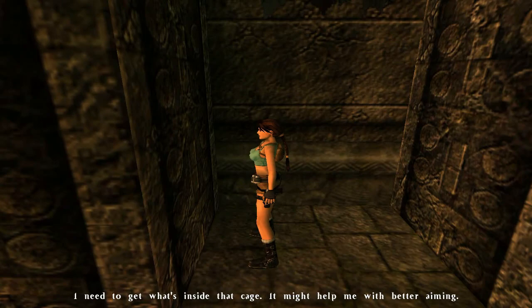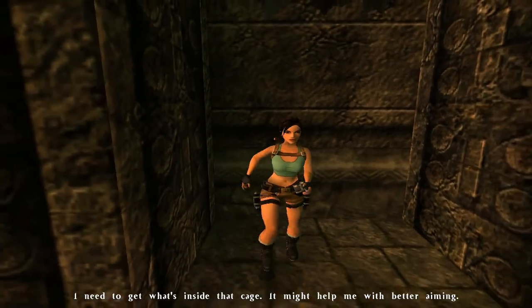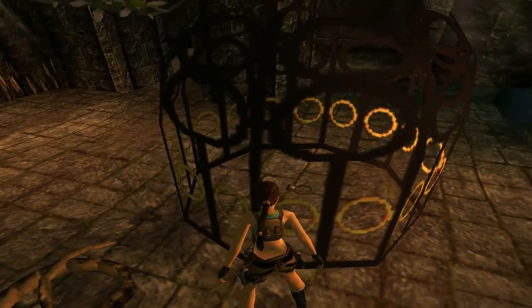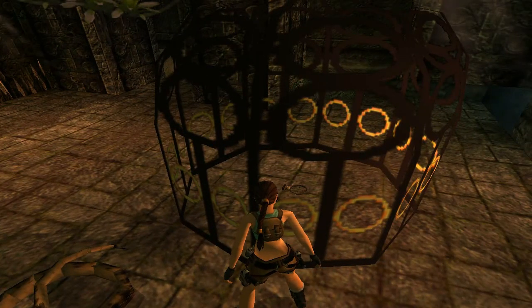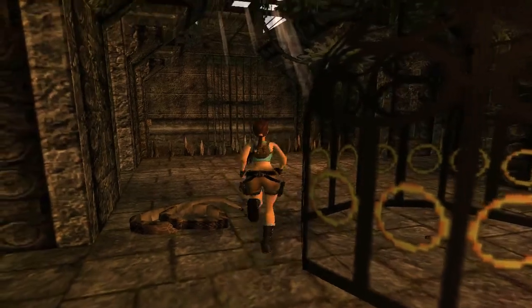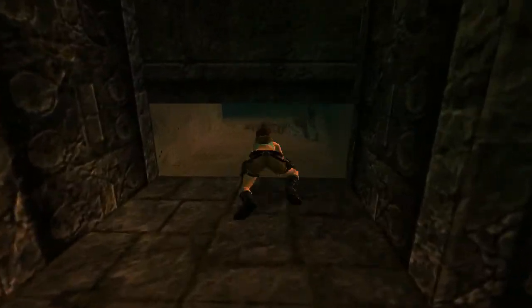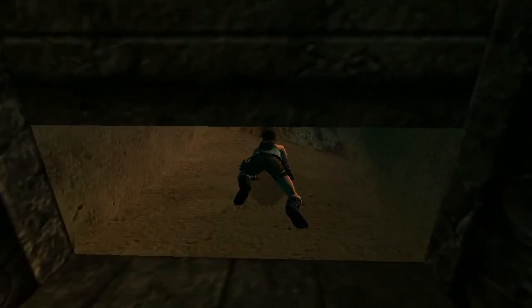I need to get what's inside that cage. Ed might help me with better aiming. She's talking about this cage right here. On the ground there is a laser sight, or a scope as it's actually called in this one. That's what we need from this room — that's the only reason we are in here.